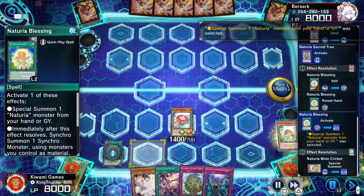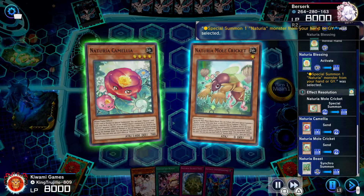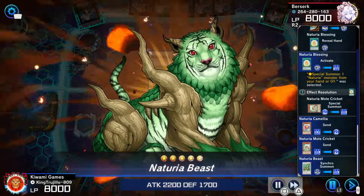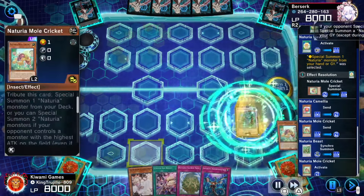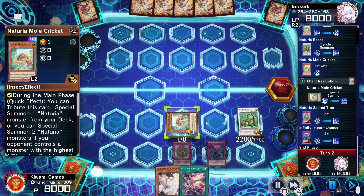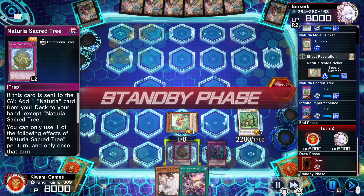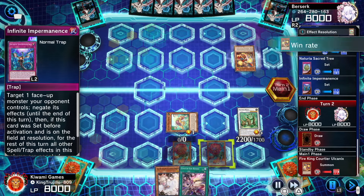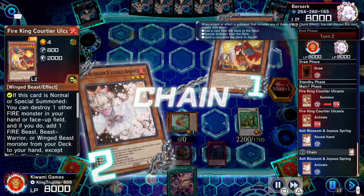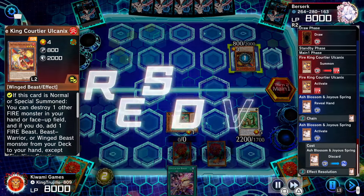With those two monsters we go into our Nitoria Beast. Because we synchro summoned the Nitoria monster, the Mole Cricket comes back to us. Then we set a Sacred Tree and set Infinite Impermanence. Our opponent starts by normal summoning the Fire King Volcanic, so I hit it with the Ash Blossom.